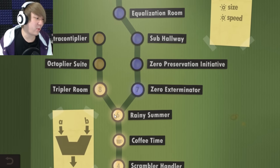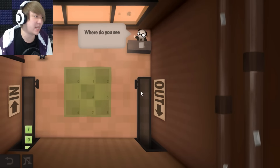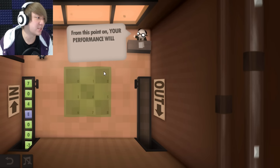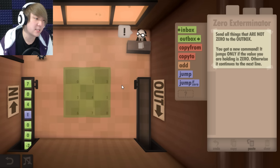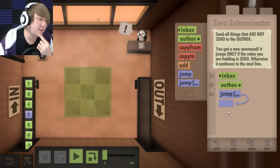What the hell? So now I get to choose a branch. Alright, let's go with seven because it's the next logical step up from six. Where do you see yourself in five years? Behind your desk or ten years? I hear from your other boss that says, from this point on, your performance will be evaluated with extra scrutiny. God damn it. Send all things that are not zero to the outbox. You got a new command — it jumps only if the value you are holding is zero, otherwise it continues to the next line. Take it from the inbox and then outbox, and then if it's zero, I jump down here.